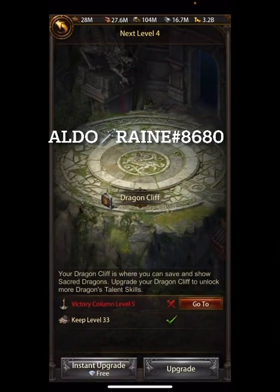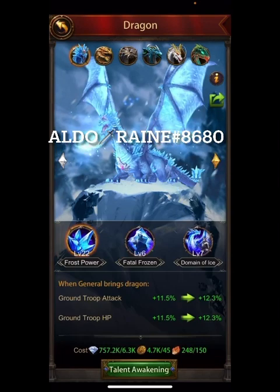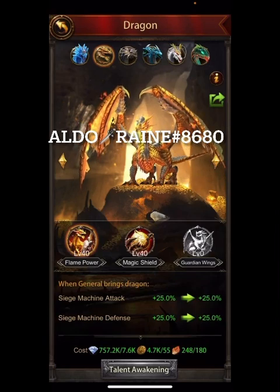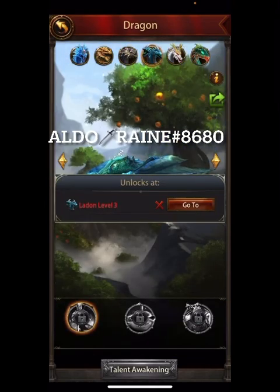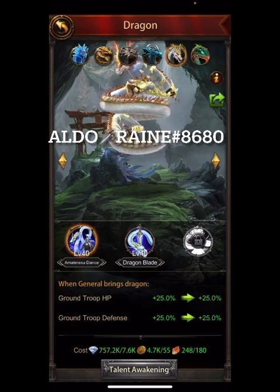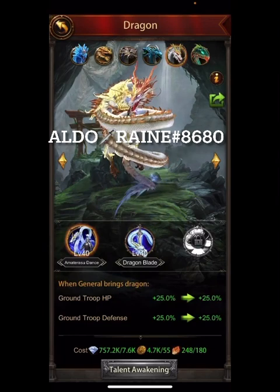Dragon Cliff is level three, and to get level four you need Victory Column 5. Looking at the different dragons: we have Norway Ridge with his talents working through. Thebes has the first two talents done and could be awoken — it's just a matter of dragon stones. Nidhogg is level 40, and then there is the Amatosuro ground dragon.